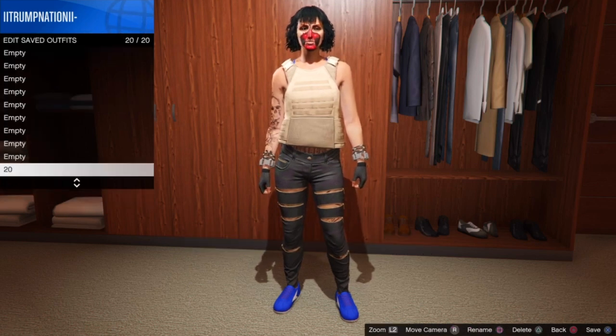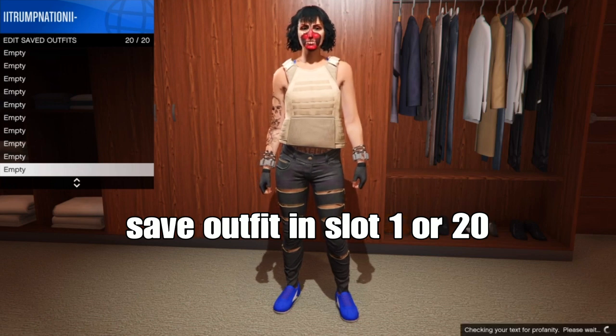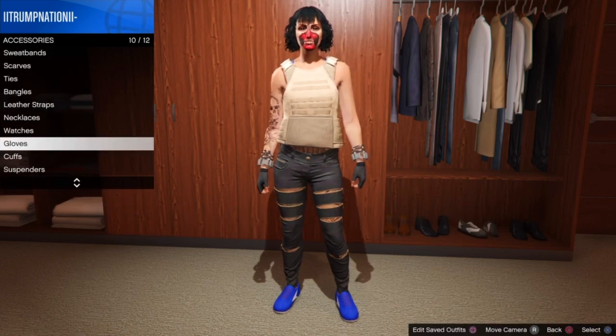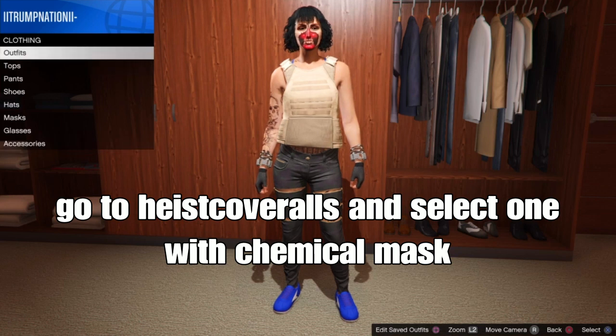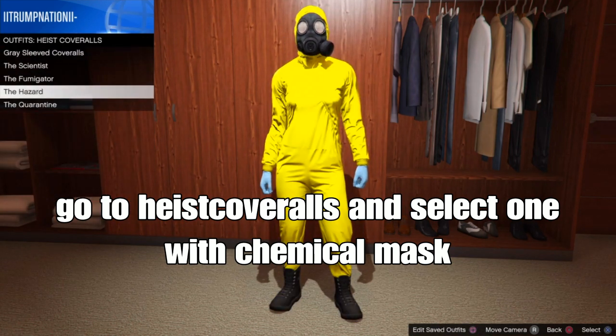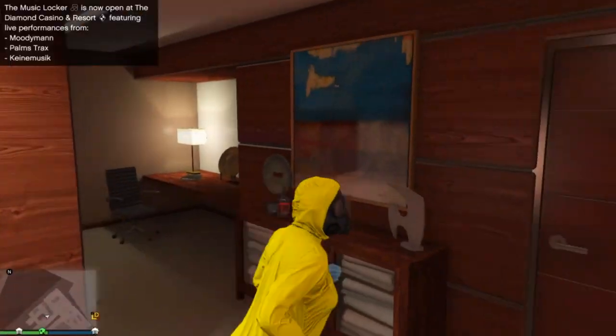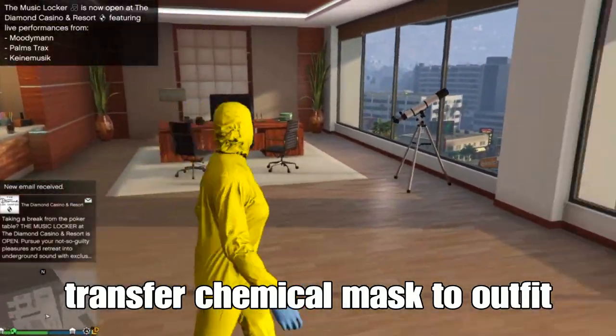From here, save your outfit in slot 1 or slot 20. I'm going to save it in slot 20 and name it 20. Then go up to outfit at the front of the clothing store, go down to high school outfits, and select one with the chemical mask. Basically, we're trying to transfer the chemical mask onto the outfit we just saved.